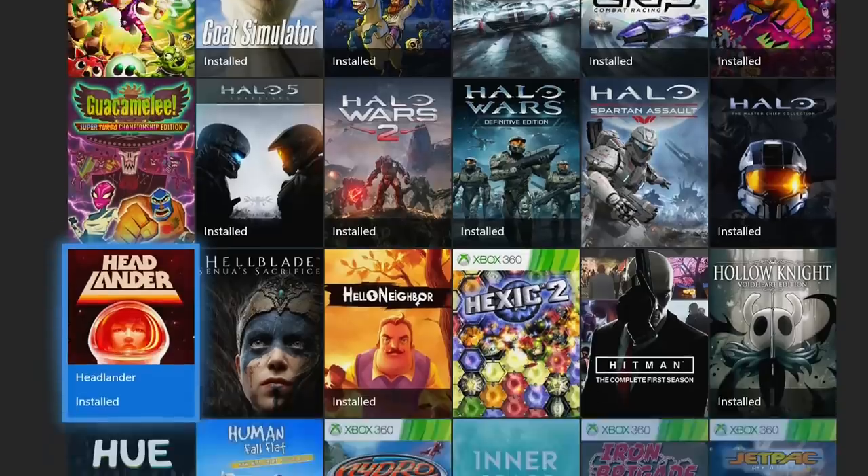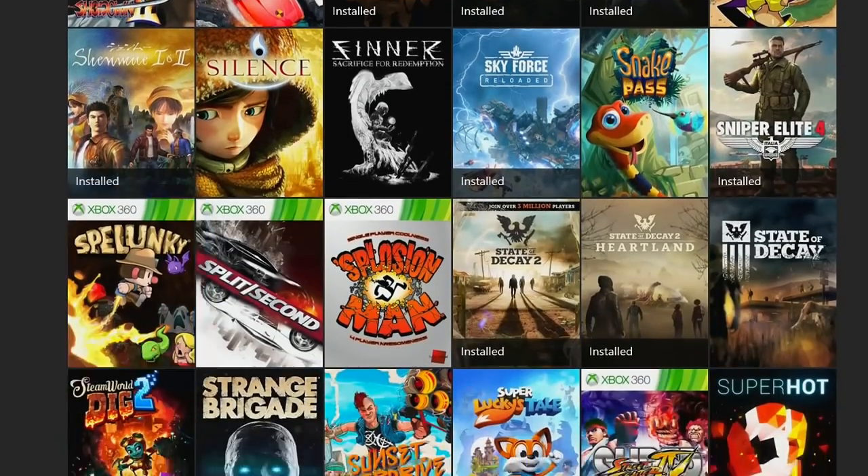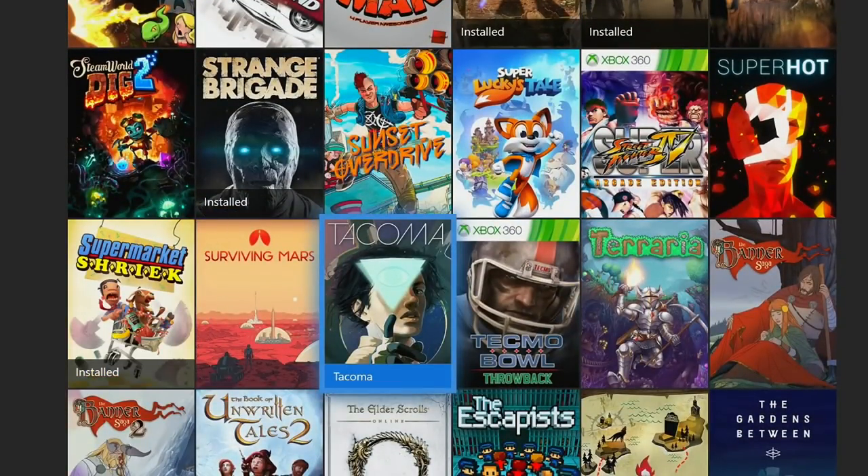In my opinion, right now, the easiest game in Game Pass to get a thousand gamerscore in is Tacoma. This is by the people who made Gone Home, and I do have a walkthrough on my channel available for this game. I think the walkthrough is 45 minutes. If you're following along, it'll probably take you around an hour to get through the game and grab everything you need.